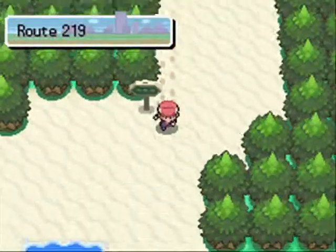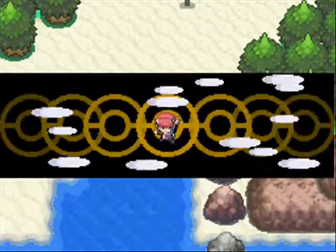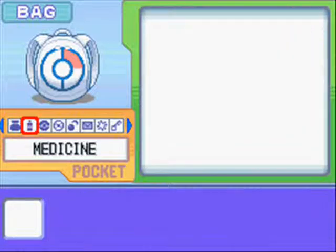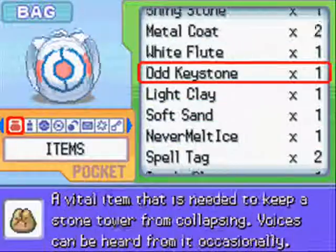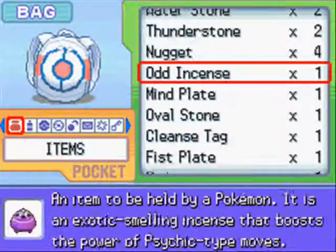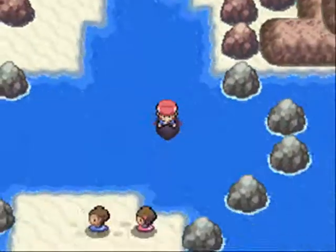We must go to the Pal Park. I don't think we need to participate in it, which is good, because I don't have any Pokemon to migrate at the moment. Just go to the top and set up that Repel, so we don't have to go through all of this. Should have enough to finish off the game with, hopefully.